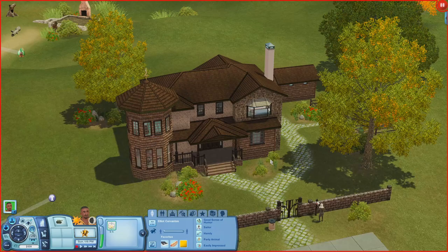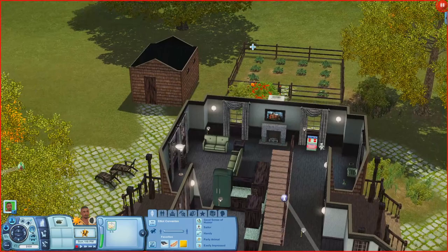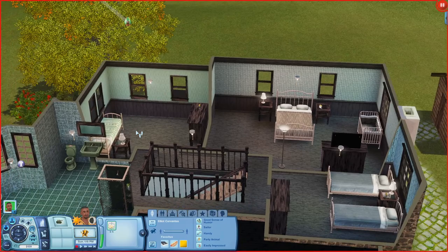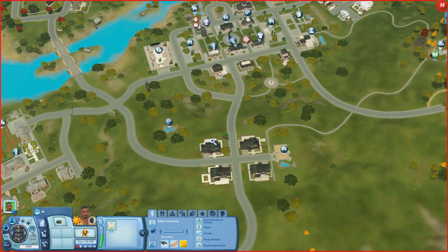Next house has a desk, kitchen, living room, lounge chairs out back, a garden space, and a little shed with an alchemy station. Upstairs there's a master bedroom, another bedroom, and a bathroom.